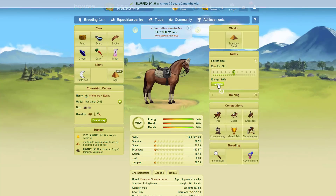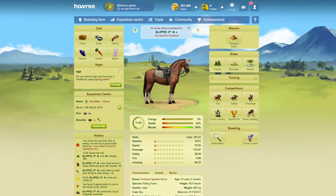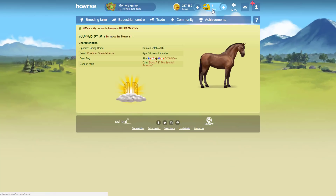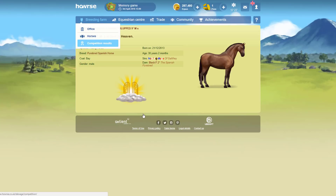Literally all I do is click age, and sometimes it's best to do some rides with it to bring its energy down — that's usually better because it kills them off faster. Then I click send to heaven and I get a pass. The horse died at 30 years and two months, has gone to heaven, and one of your past horses has died — your account has been credited with one pass to help you continue the game.